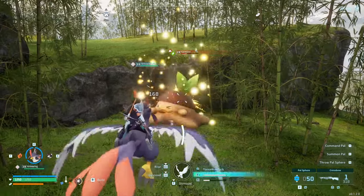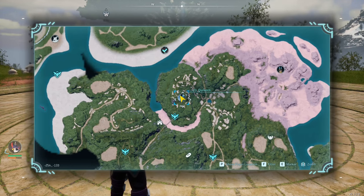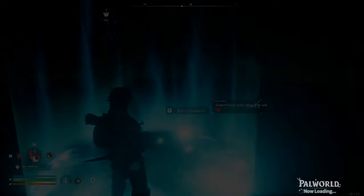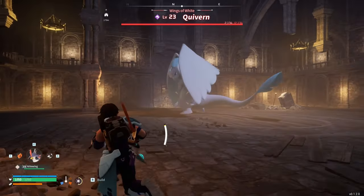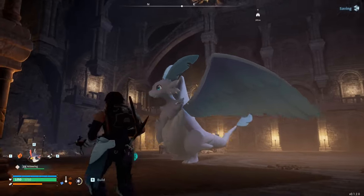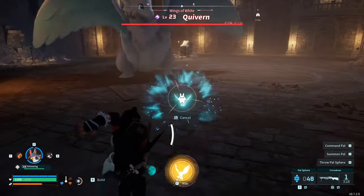I heard the sparkles, I'm like, oh, finally! So we just took down the Nightwing. I went to the temple, upgraded my catching power, and now we're going after the level 23 Quivern. You are adorable. Hello. I almost don't even want to fight you. You want to fight me though. Okay, let's do this.